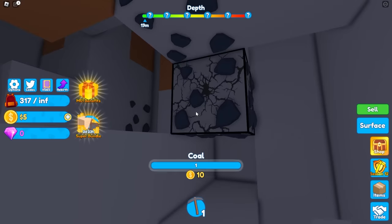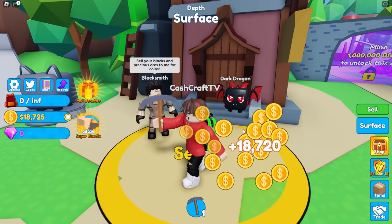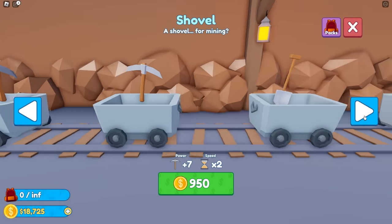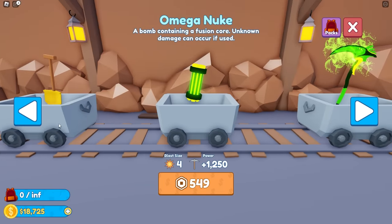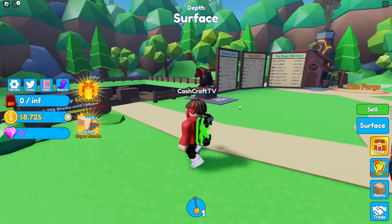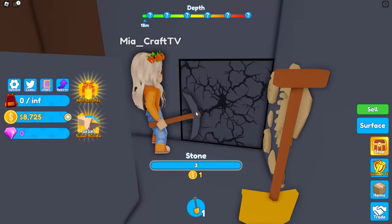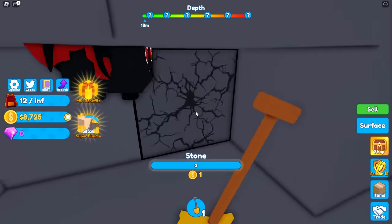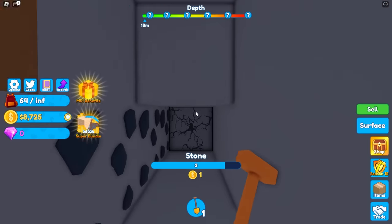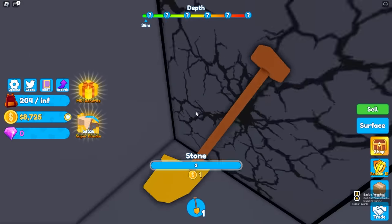Why weren't we doing this before? I easily passed 275 so I'm gonna go sell — and I just made 18,000! I could go buy this pickaxe called the golden shovel, 10,000 monies. Now let's see how OP this thing is — I'm going down to where the coal is. This thing isn't really insta-break yet but it's making me a ton of money. I think I'm gonna keep going deeper.